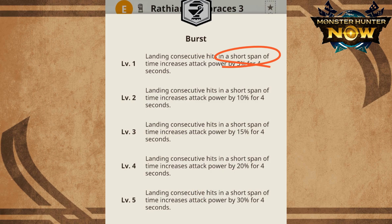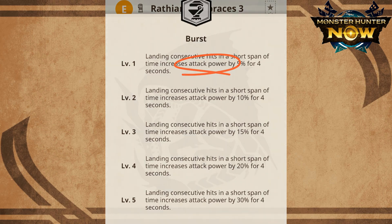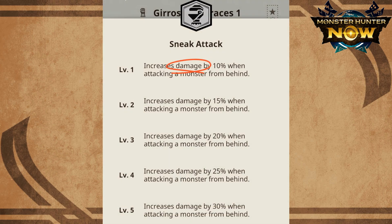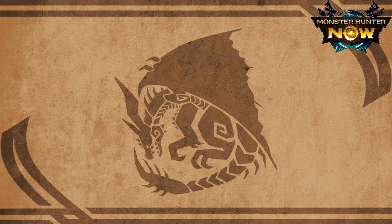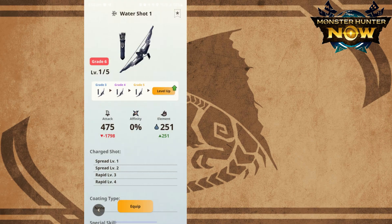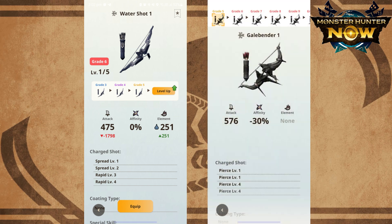Aside from the inability to figure out the short span of time, I did test out attack power. People in Discord shared that if you see 'attack power' in the description it means raw damage, and if you see 'damage' it means raw plus elemental damage. So I ran a test to confirm this hypothesis. I used a water bow with 475 raw and 251 water attack, and Black Diablo's bow of 576 raw. The water bow has lower raw but higher overall attack. If burst affects elemental attacks as well as raw, then the elemental bow's bonus should be higher as a percentage of the total value of 726 compared to Black Diablo's bow of 576.